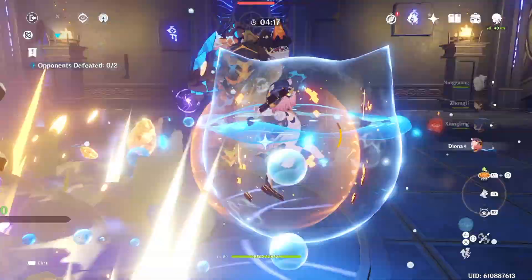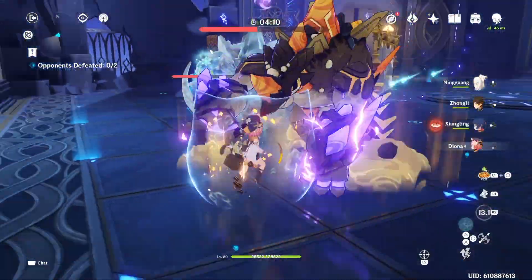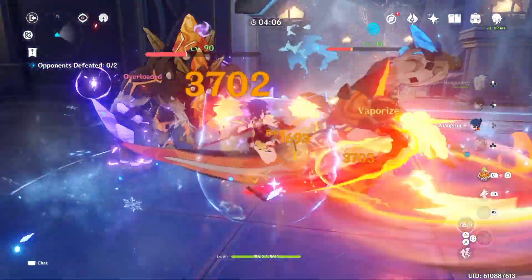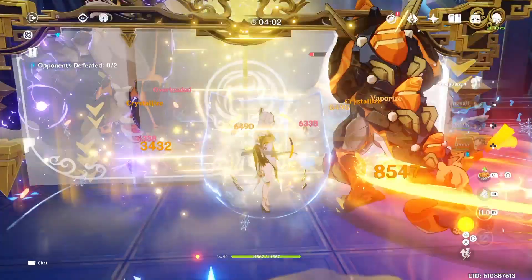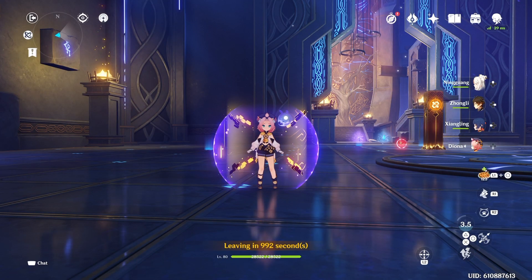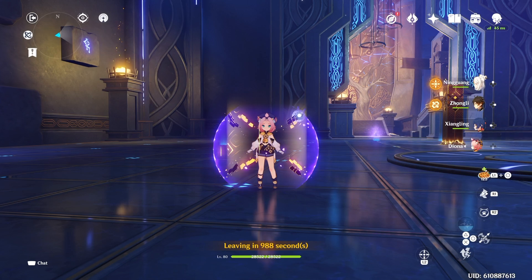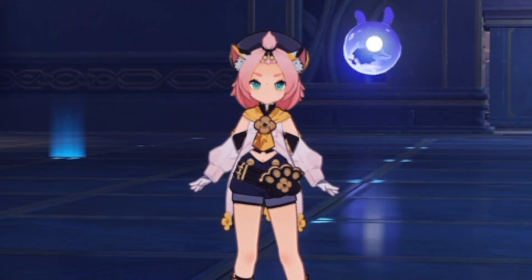I'm going a bit slow just to show off her elemental skills and burst. Now here's where the Melt comp comes in — park a lot of Cryo, trigger a whole bunch of Melt. Look at all that Melt and Vaporize going on. She's just a really good support: she can shield and heal your teammates, and damage buff your whole team if you spec for it. All in all, she's just a great support.